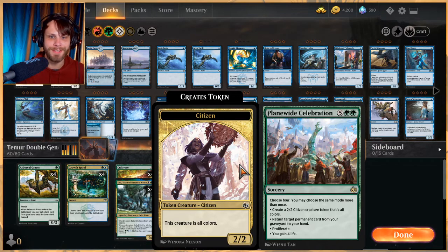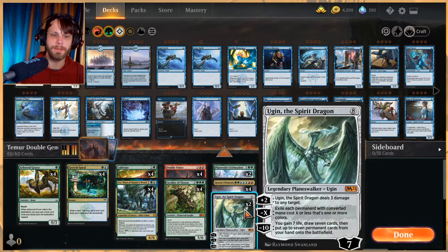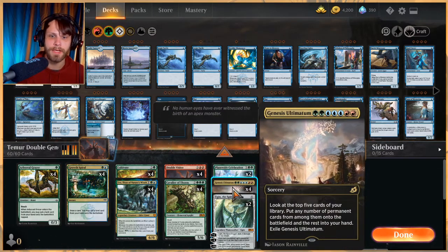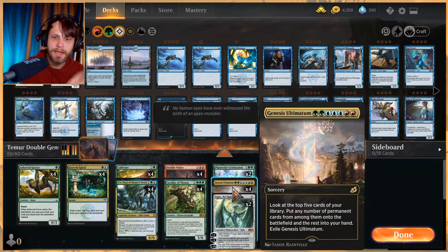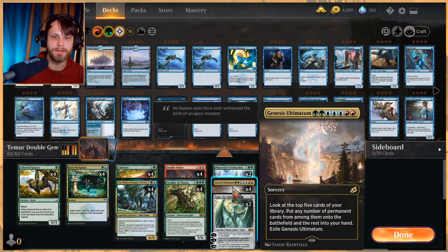Ideally we're going to be doubling up on something like Plane Wide Celebration, where you get to choose four modes — you can choose the same mode more than once. You can create a 2/2 token, return a permanent card from the graveyard to your hand, proliferate, or gain four life. We also have Ugin, so if we decide to proliferate we can really quickly get to that ultimate. We're also trying to double up on Genesis Ultimatum — you look at the top five cards, put any permanents onto the battlefield, and the rest go to your hand.